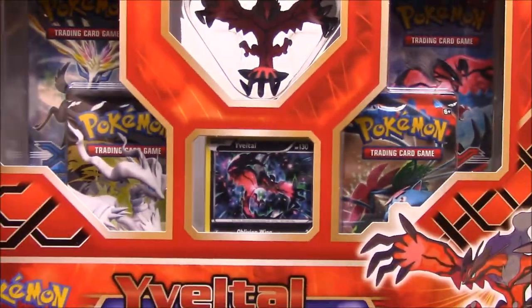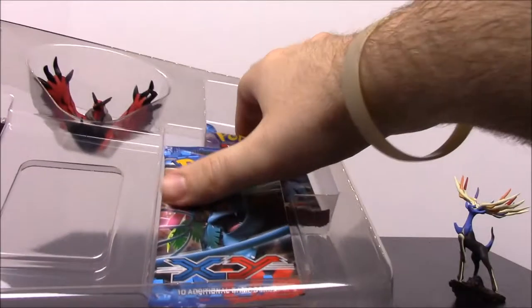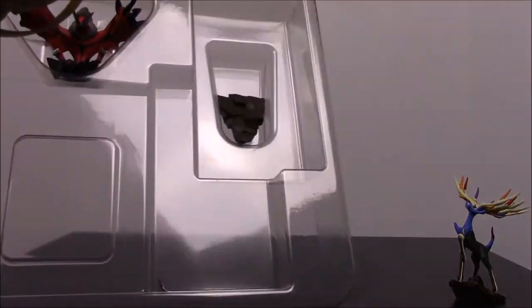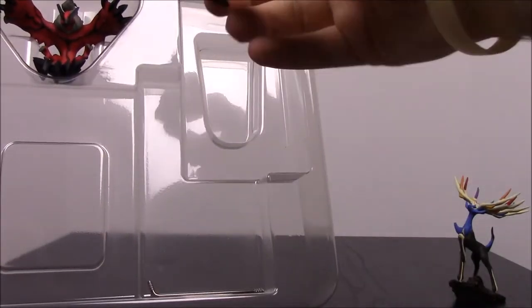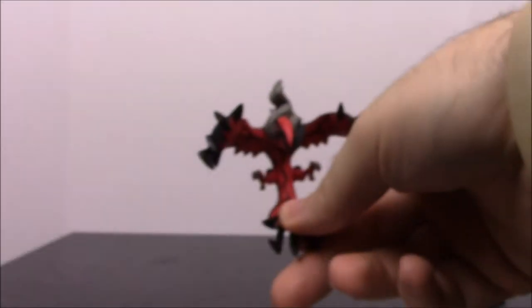So now we'll move on to the — of cards in this one as well. Go ahead and get — oops, broke the packaging. So here of course we have the Yveltal figure and stuff.